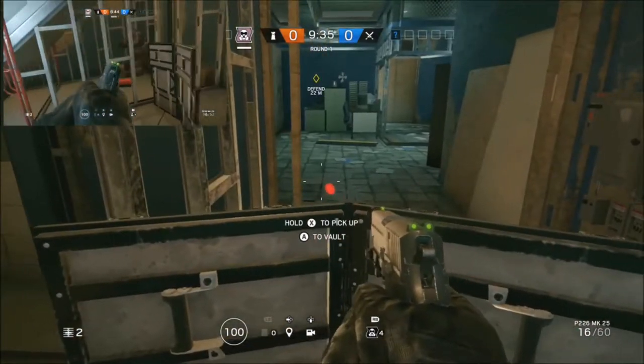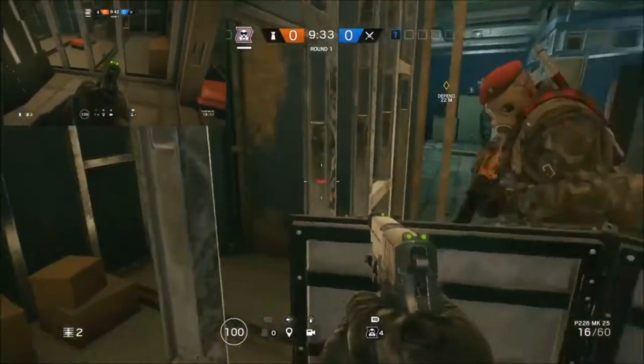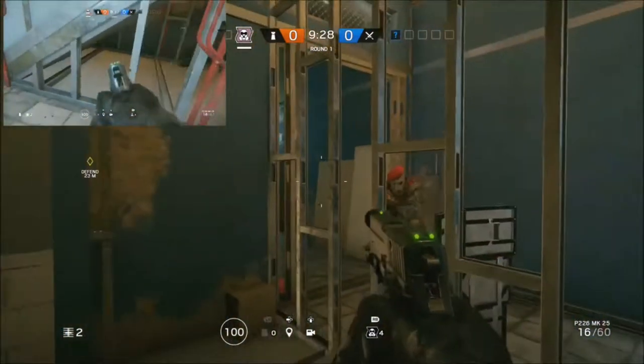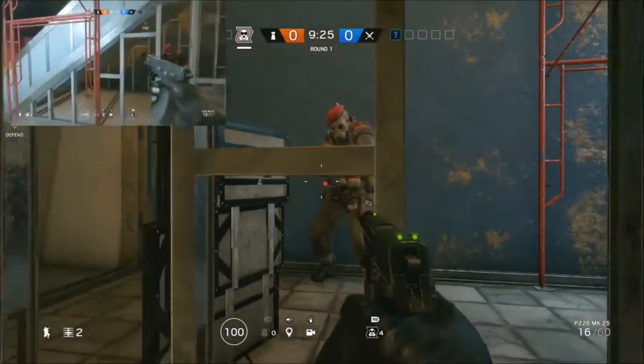So what you will need is a shield and a friend. Just place the shield like I have, and then you just want to get your friend to jump over the shield, and you will be put inside — like under the stairs, yeah.